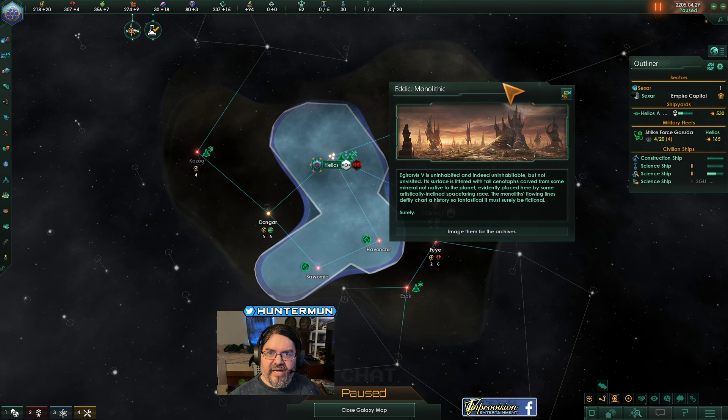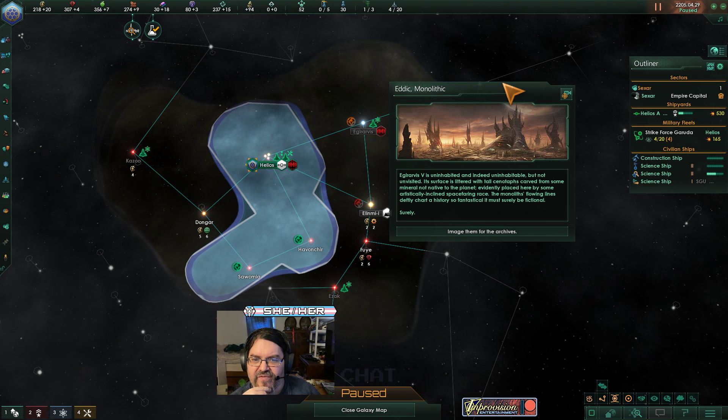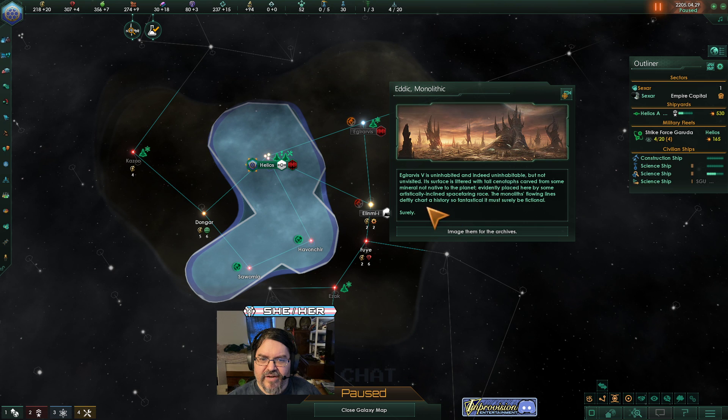Right now we got an Edic Monolith — Monolithic. El Ravris V is uninhabited and indeed uninhabitable, but not unvisited. Its surface is littered with tall scintotaphs carved from some minerals not native to the planet, evidently placed here by some artistically inclined space race. The monoliths, following flowing lines, deftly chart a history so fantastical it is surely to be fictional. Surely.